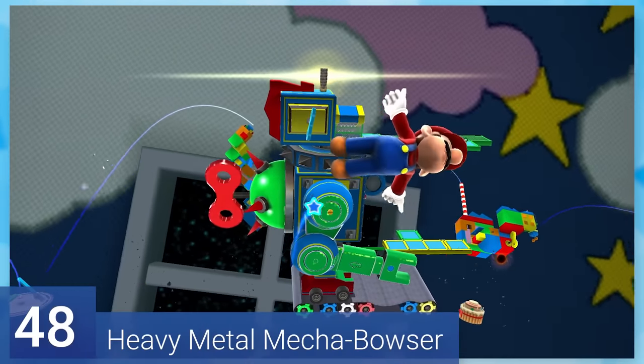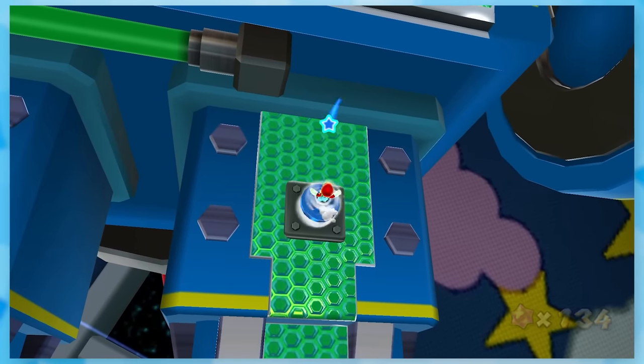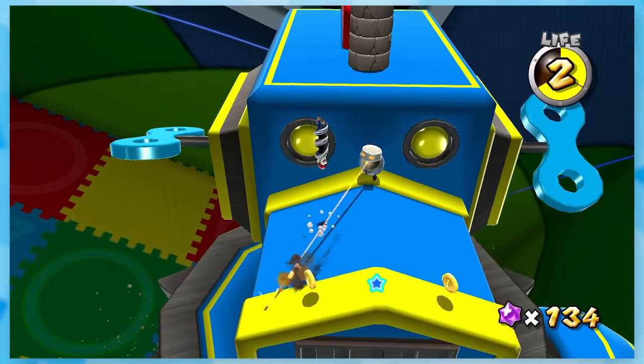48: Heavy Metal Mecha Bowser. You destroy a robot — that's awesome. The main gimmick is Mario becoming a screwdriver, undoing and finishing bolts to get through the stage. It gets a little difficult with Spring Mario, but that's about it.